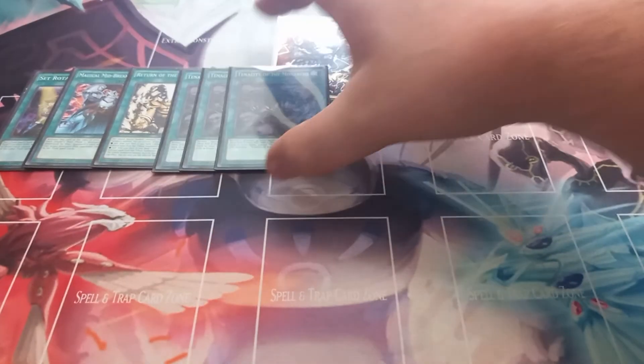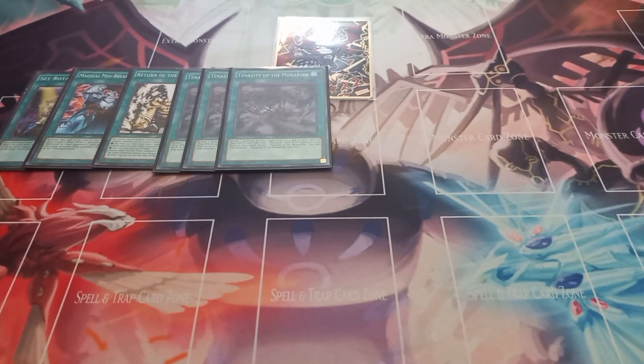Then I play three copies of Tenacity of the Monarchs. Tenacity has the effect that if you reveal a monster in your hand with 2400 attack and 1000 defense, or 2800 attack and 1000 defense, you can add a Monarchs spell or trap from your deck to your hand. You can only activate one Tenacity of the Monarchs per turn.